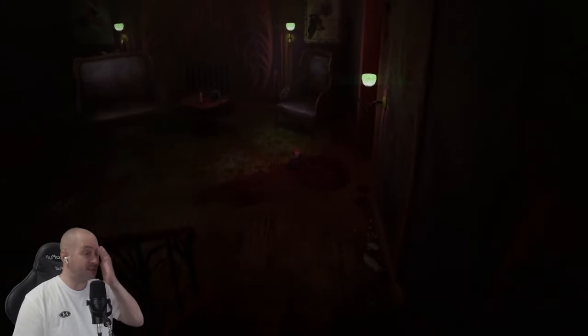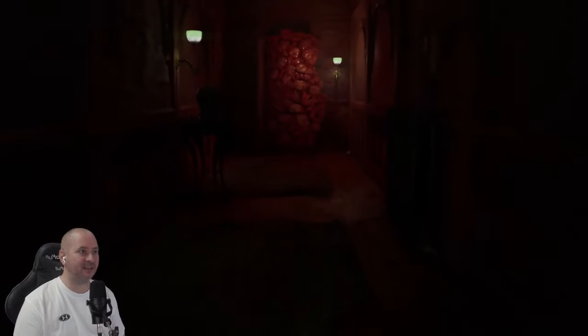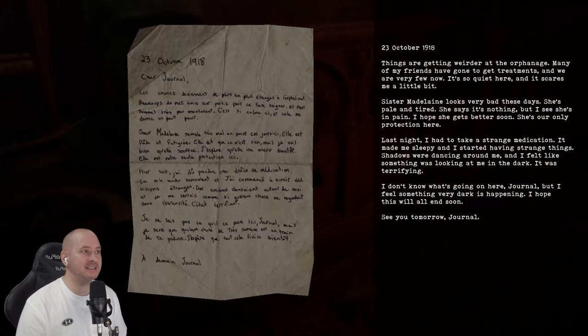And down the stairs we go. Is that a head on the floor? Oh, it's a little teddy — it's like a little dog. And a leg. There's a passageway to the right with what looks like a bloody brain door. That's shut. Is that another note? 23rd of October, 1918. 'Things are getting weirder at the orphanage. Many of my friends have gone to get treatments, and we're very few now. It's so quiet here and it scares me a little bit. Sister Madeline looks very bad these days — she's pale and tired. She says it's nothing, but I see she's in pain. She's our only protection here. Last night, I had to take a strange medication. It made me sleepy and I started having strange things — shadows were dancing around me, and I felt like something was looking at me in the dark. It was terrifying. I don't know what's going on here, journal. But I feel something very dark is happening, and I hope this will all end soon. See you tomorrow, journal.'